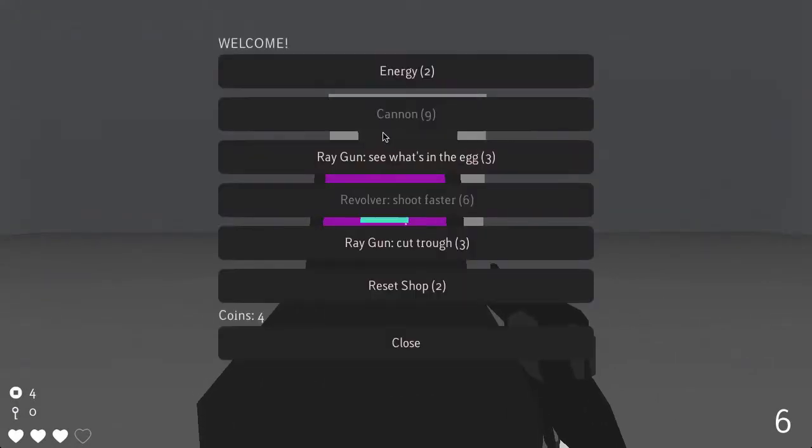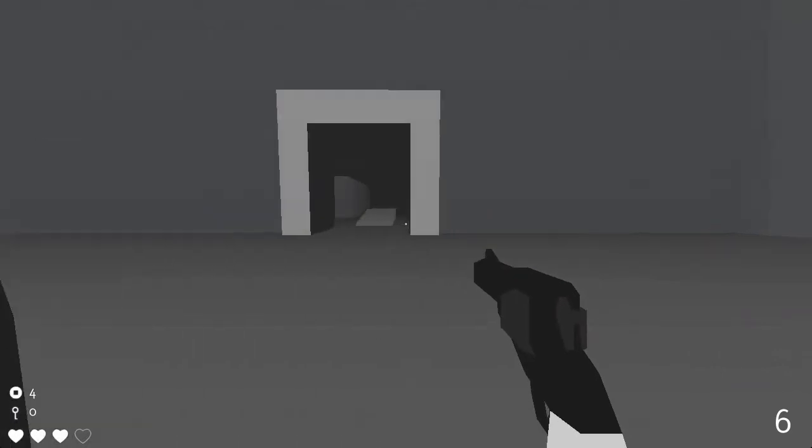Here's our shop. Super cool thing about the shop — a cannon! I've never seen the cannon weapon before. We have four coins. There's also a revolver upgrade: shoot faster! That sounds really good to me, especially since I use the revolver so much. There's a Reset Shop option that I've never used before. I presume it refreshes everything the shop has, which would obviously have very good value.